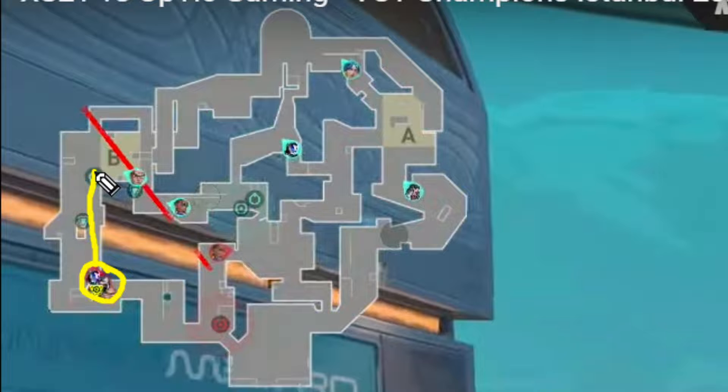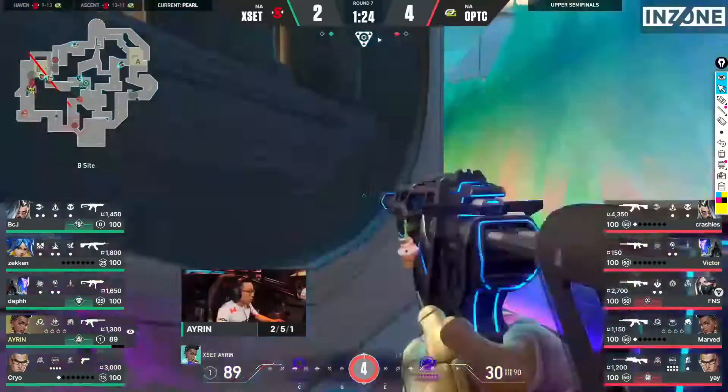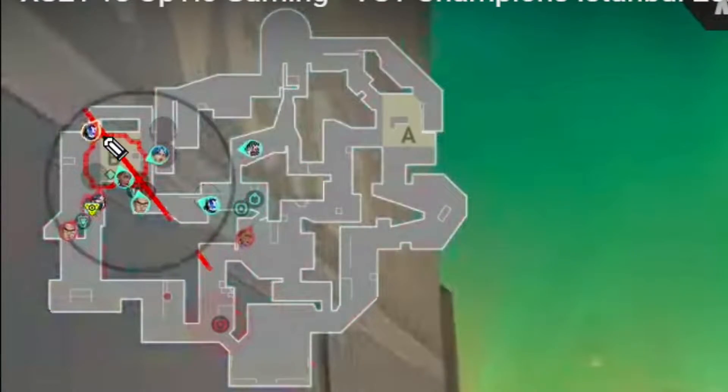Optic Gaming is going to push B long and Astra, who is the dedicated player to push B link, will wait for her teammates to engage the fight on B before pushing B link. It is important to wait, as we will see KO coming here to cover mid-double doors. At this moment, Optic has engaged the fight on B site and we can see the attention of all the players of XSets is directed toward B site.